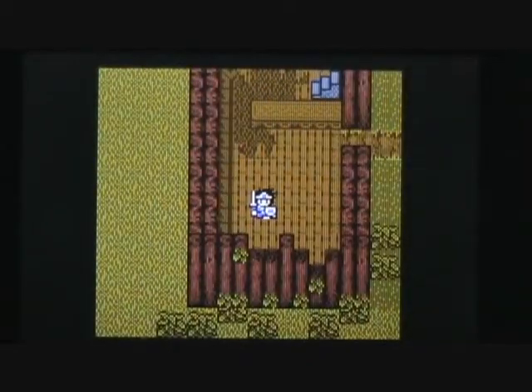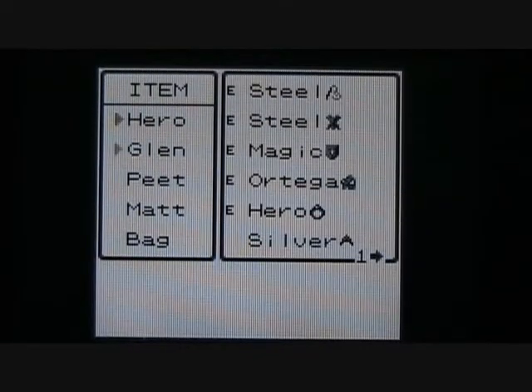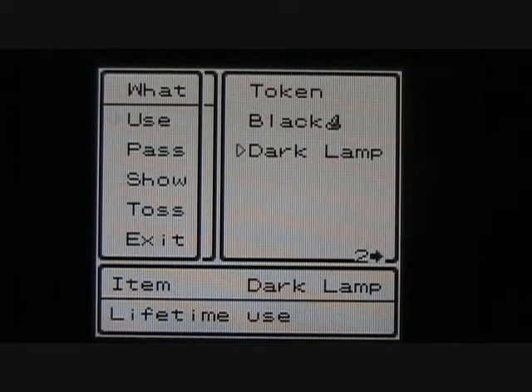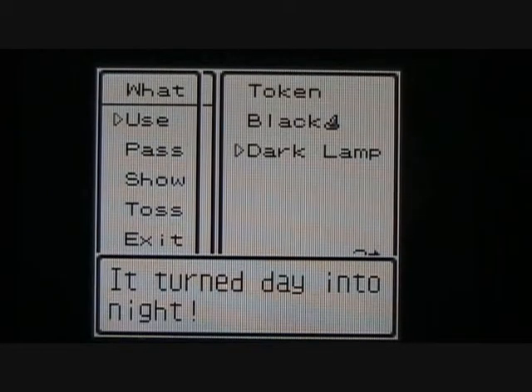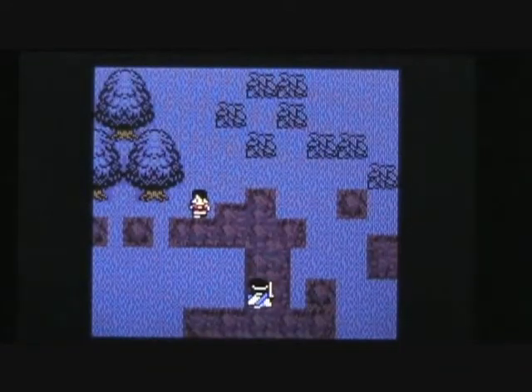Let's go ahead and fall down this crack back onto the first floor and take a look at that dark lamp. I really do need to organize my equipment. Glenn lit the dark lamp — can you light a dark lamp? Wouldn't you darken a dark lamp? What this actually does is it turns day into night, so you don't have to worry about waiting for time to pass. If you want it to become night, just use that. It's a lifetime use — and I guess it's got a lifetime warranty. So look at that, it's now nightfall.